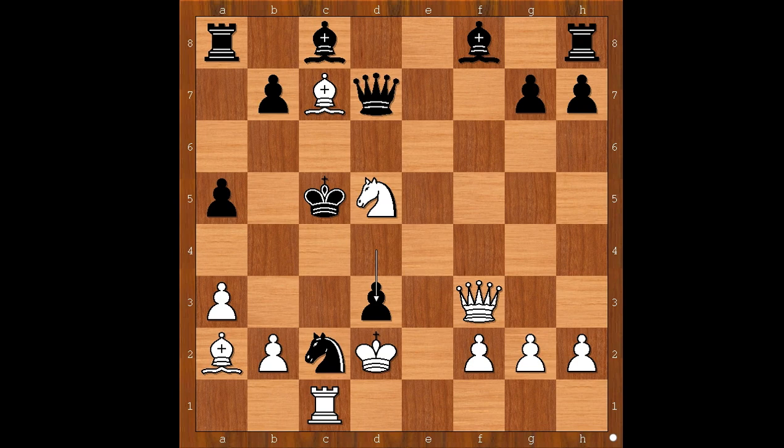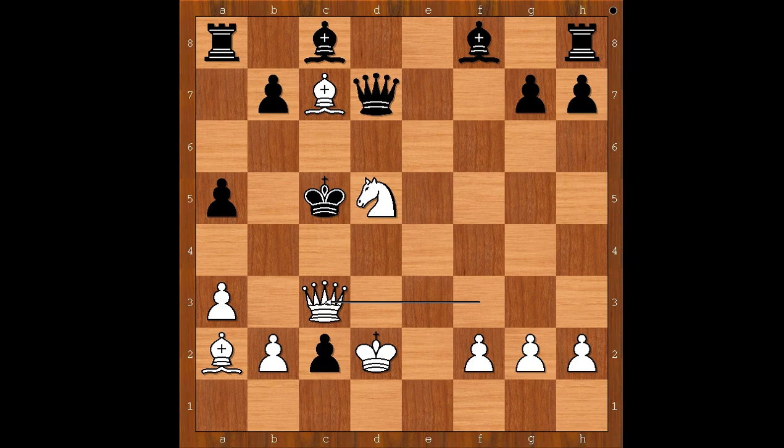But now d3, and the knight is defended. White played rook takes knight check, to clear the path for the queen. D takes on c2, queen to c3 check, king to b5. White to move, and checkmate in one. The move is — in slow motion — check, mate. Wow! What a violent game. What do you think of this game?